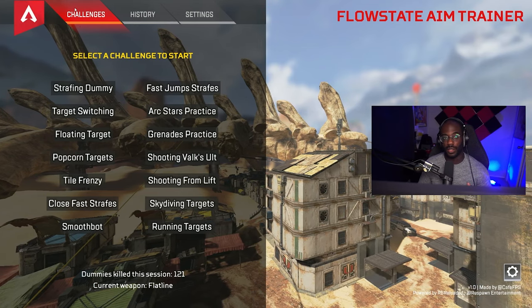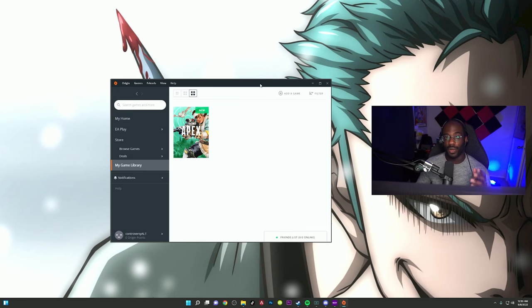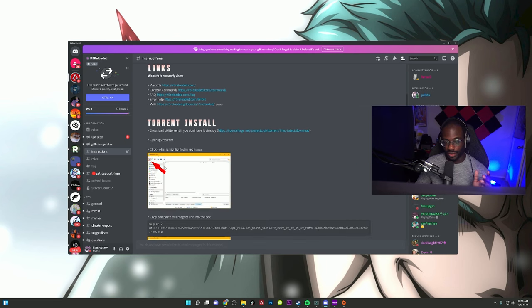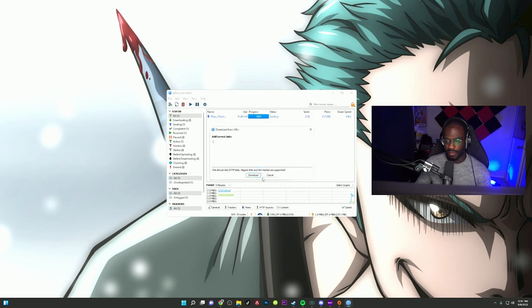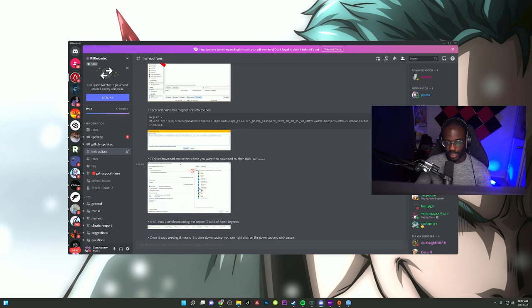Now let's talk about how to get R5 and the Flow State Aim Trainer. The game runs through Origin, so make sure you have the Origin launcher even if you play on Steam. Go to the R5 Reloaded Discord and find the instructions tab — all downloads and links are there. The first thing you need is BitTorrent. Download it, then copy and paste the provided command or link into the box to start the R5 download and set your destination folder.